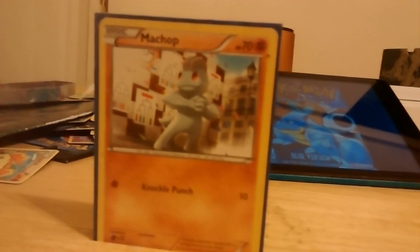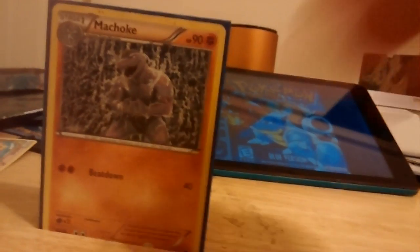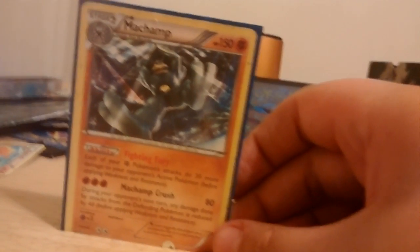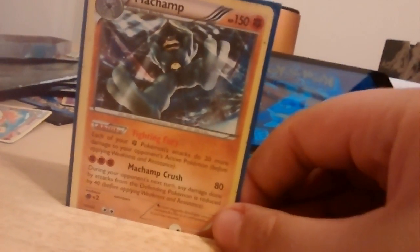Two copies of Machop — it's from Generations, so I'll say which cards are expanded and which are standard so you can take them out if you need to. Machop has 70 HP, Knuckle Punch for a single Fighting for just 10 damage. Then two Machokes: Beatdown, double Fighting, 40 damage, 90 HP. One Machamp: Fighting Fury, each of your Fighting-type Pokémon do 20 more damage, 150 HP.